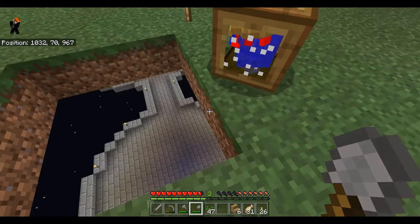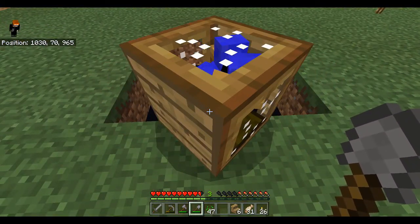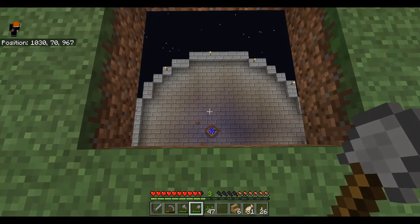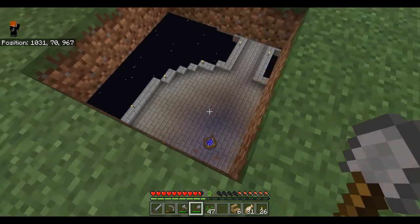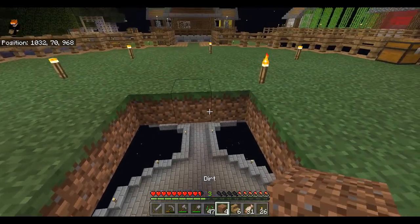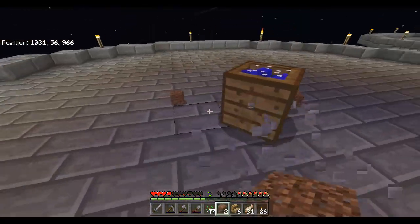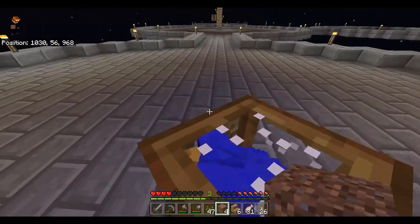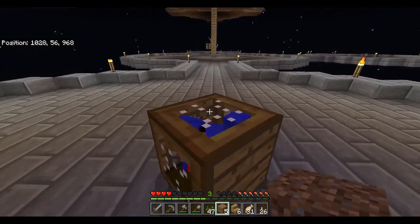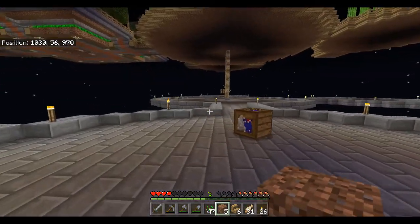Here we go, deep breath. Oh baby - we've done it! They do not take full damage, they do not take full damage. We can push them - oh baby, we can push them ready to go into the nether! How cool is that? That is brilliant. That's how we're going to do it, that's how we're going to transport them - they're like little transport crates.